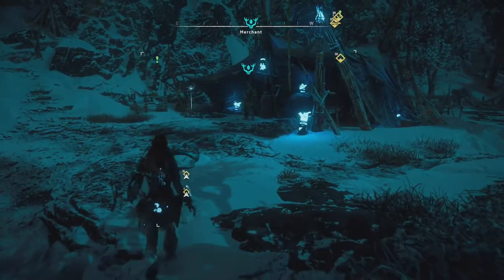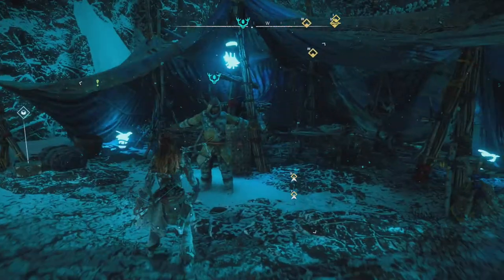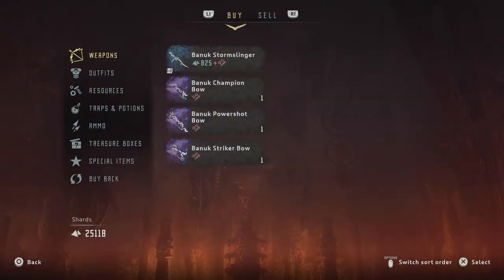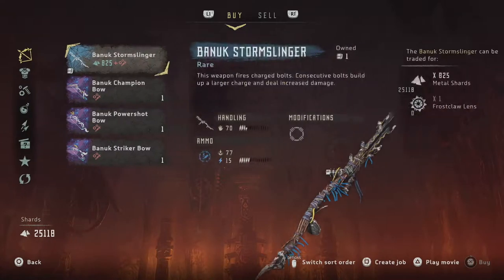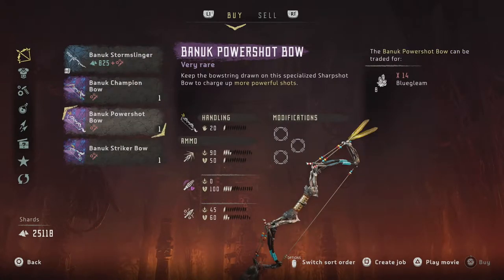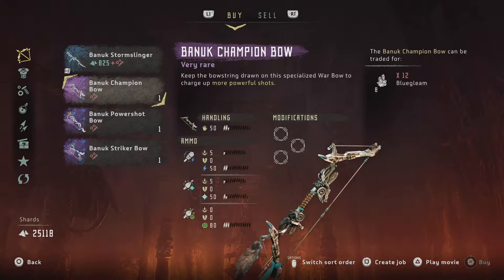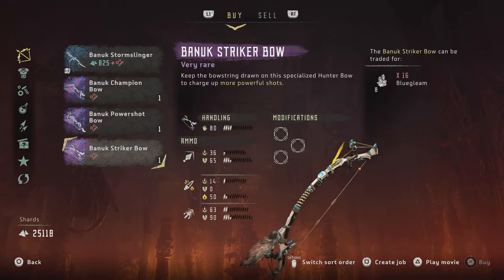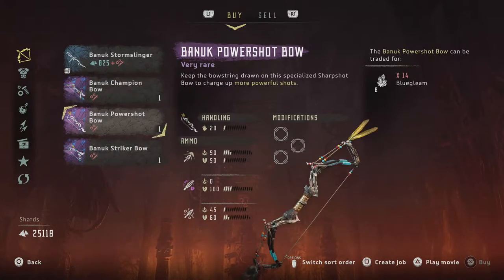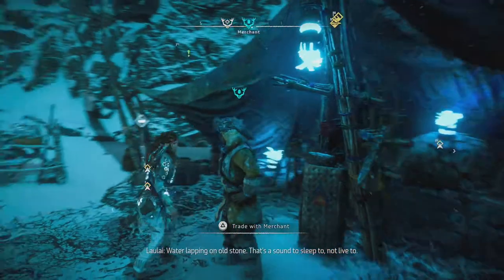Well, we saw a dam before so maybe something broke. What's this? This merchant has a weird symbol above it. So that's what I can use the Blue Gleam for — Champion Bow, Powershot Bow, and Striker Bow. Interesting. Seems like I would want the Striker Bow, though that's gonna be a while.